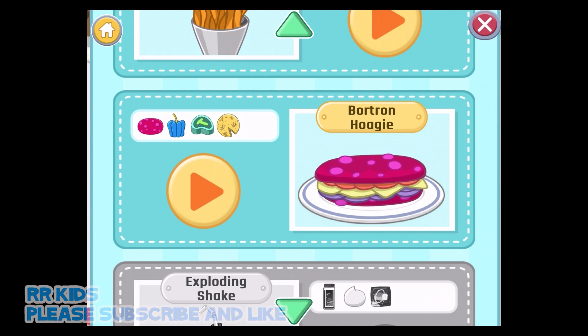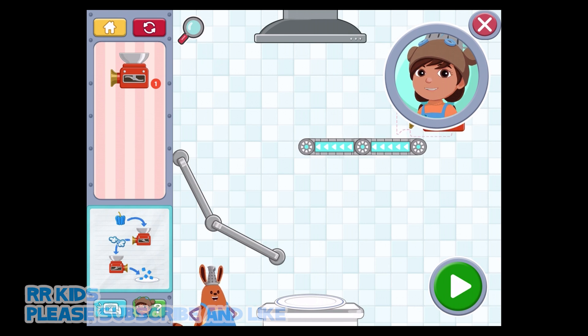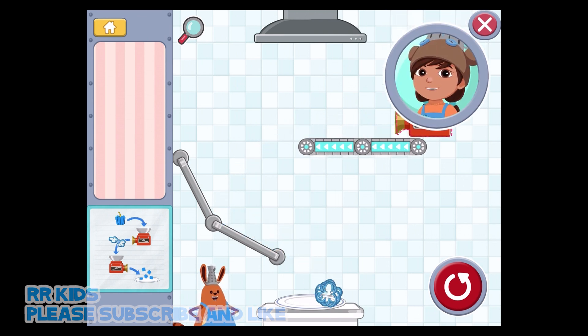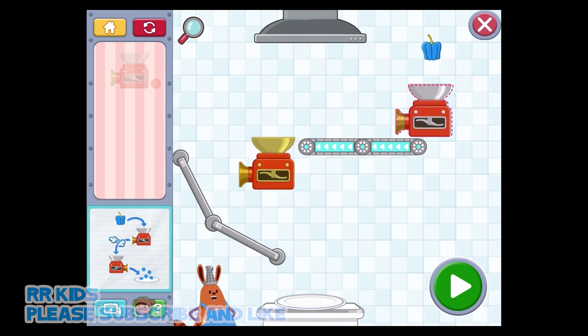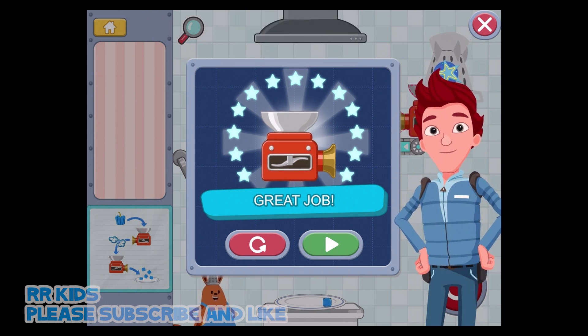Good work, now let's try another recipe. The chopper can make even smaller food items. You can use two choppers to turn a parsec pepper into tiny pepper pieces. Try placing a chopper here. It looks like these are the wrong ingredients. Great work — you used the chopper twice to make bite-sized food.